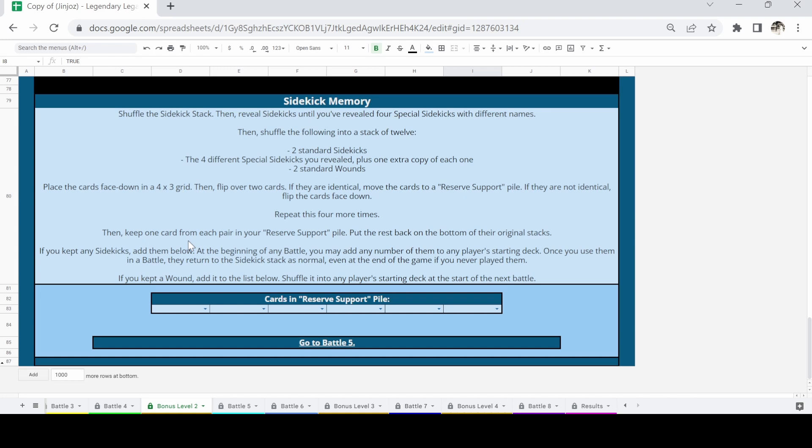We're flipping over two cards — if they match we take them and move them to the reserve support pile. If they're not identical we flip them face down. We get five shots to make matches. Keep one card from each pair in your reserve support pile, put the rest back on the bottom of their original stack. If you kept any sidekicks, at the beginning of any battle you may add any number of them to any player's starting deck.